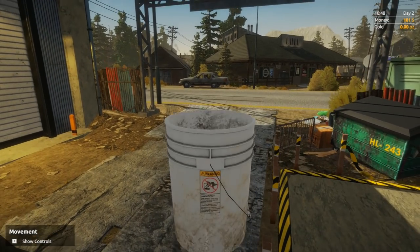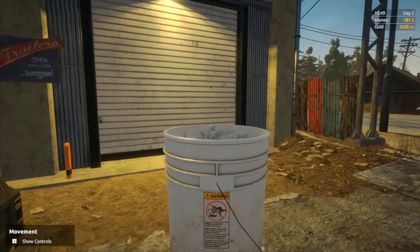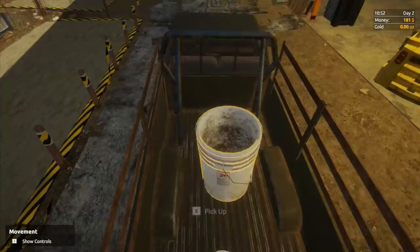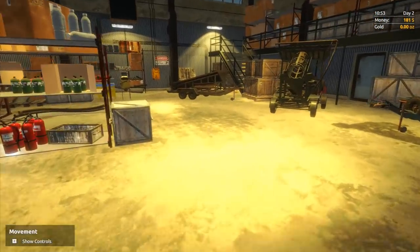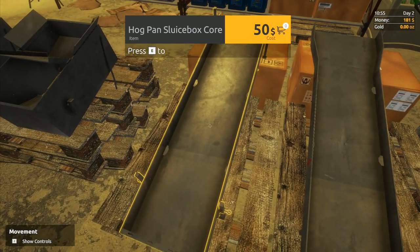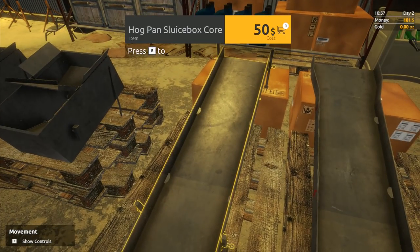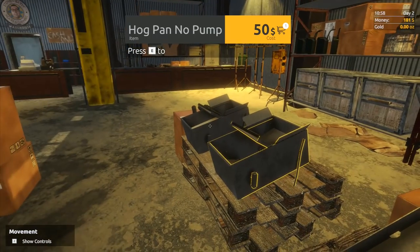We'll dump this one back in there. Now let's go and get the bits we're going to need. What we need is this one here - you've got the hog pan sluice box core and then the sluice box extension. We can't afford the extension but we can get the core, so we want one of those. Add that.